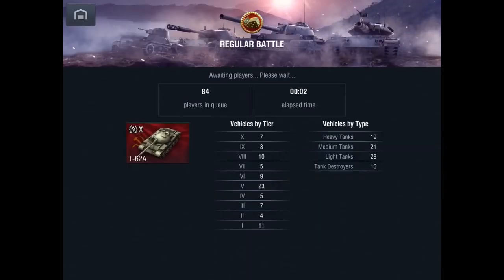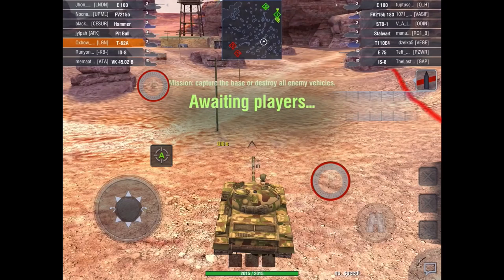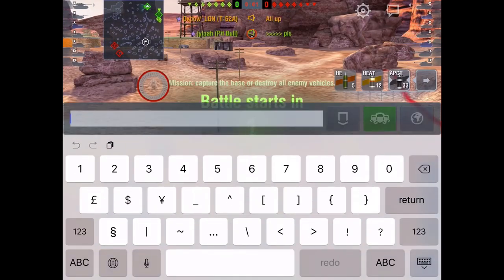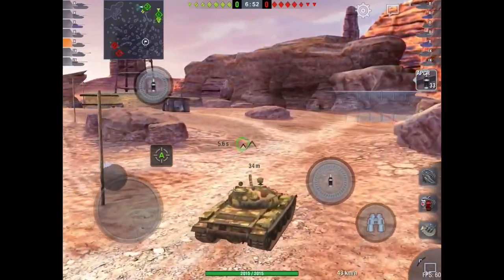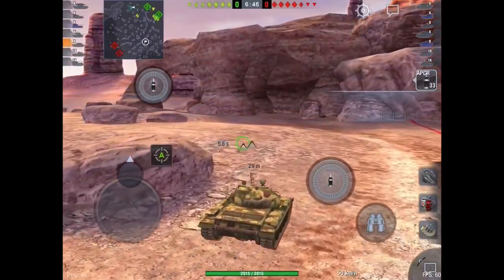You don't have to worry about not having speed. Using the speed it does have, you really need to utilize your positioning on maps. You might have noticed in videos I do use similar spots — not all the time — but you have to find spots that are comfortable for you that you know you can do well in. You'll see this prime example on Black Goldville. You can also see in this clip that I have a problem with the gun depression — it's quite obvious.